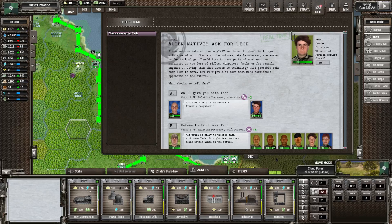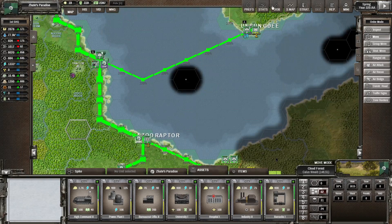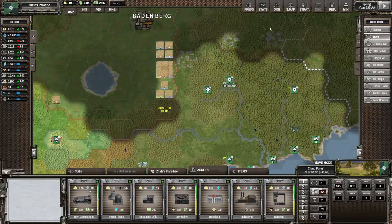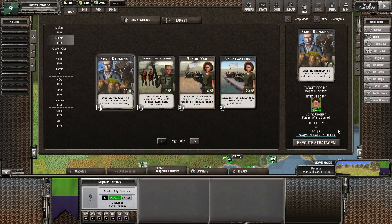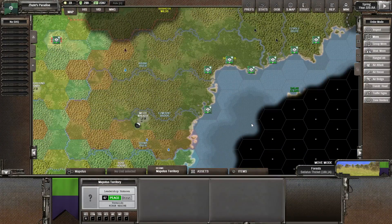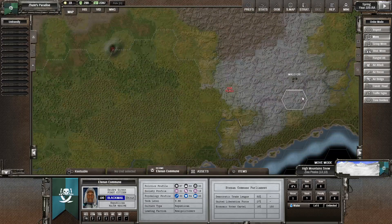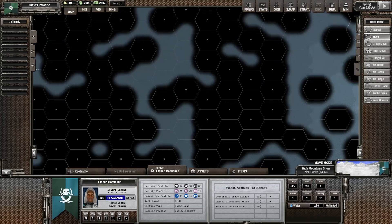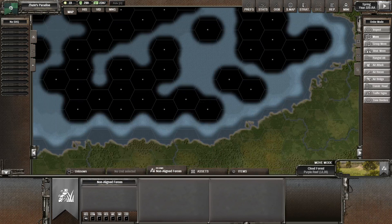Aliens asked for tech — there's a different one this time. We can probably give them some tech to improve our relations — plus 20 relations with them, that's pretty decent. That was the one we already have a peace treaty with. I could send a Xenodiplomat to check if we could bring them into the fold, since that one has a large border with us — though it's technically a little ally, and the one that's blackmailing us.